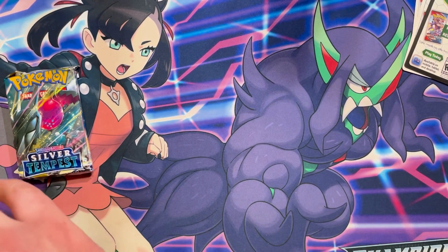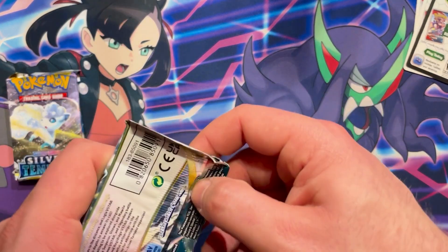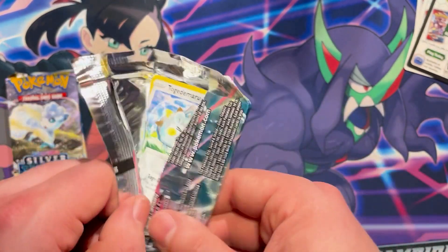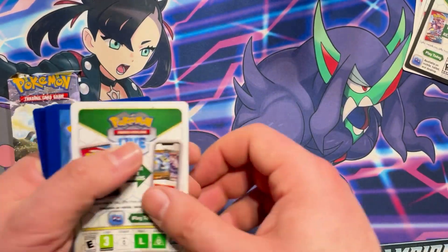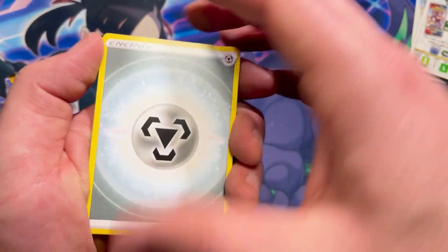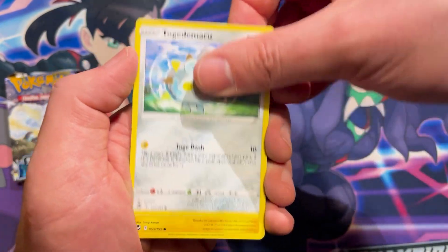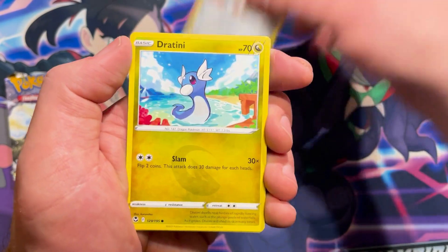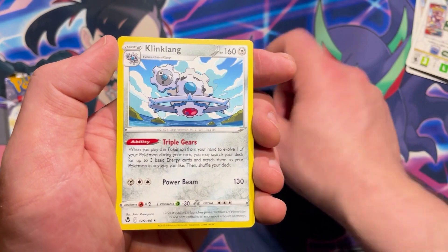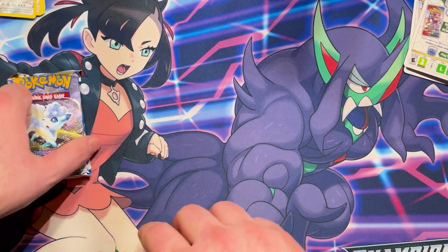No notable pulls so far — three packs left going into Silver Tempest. Maybe we got all bad pulls early because we're going to get all dark Lugia. We've got Braviary, Candice, Togamaroo, Stunfisk, Klinklang, Dratini, Fletchling, reverse Walrein, and a non-holo rare Klinklang.